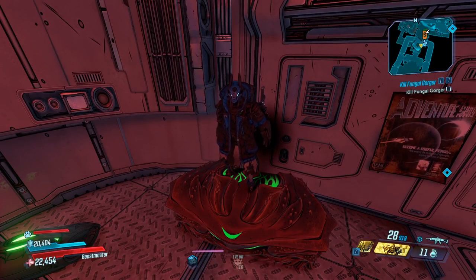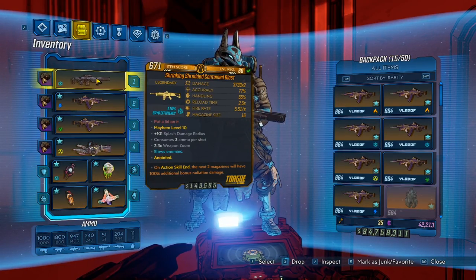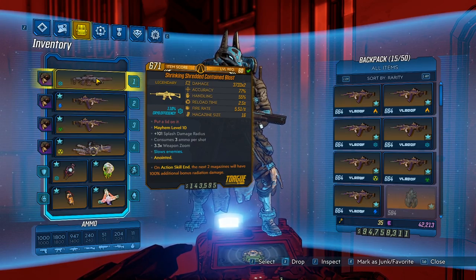Hey, what's going on guys? Joltz here, back with another item guide, and today we're going over the legendary Contained Blast. To get this gun, you will need the Bounty of Blood DLC, and the enemy you want to farm is Abadoxus. Let's head over and get this weapon.